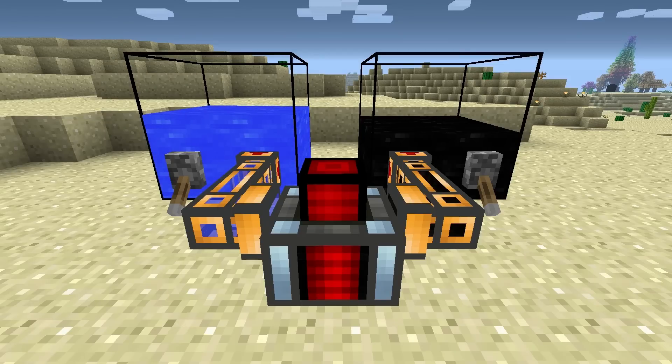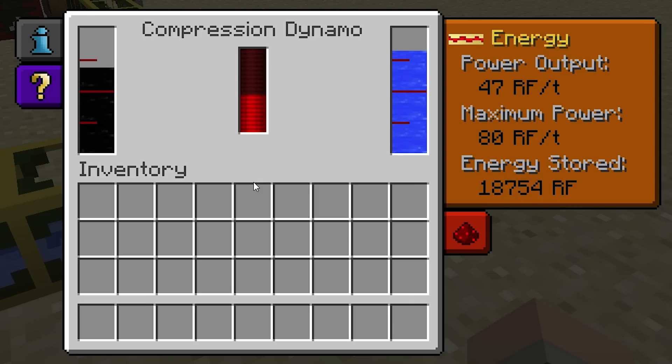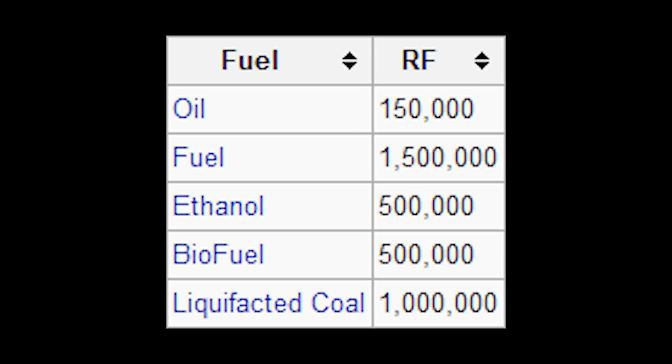The Compression Dynamo is a machine from the Thermal Expansion Mod Pack that can generate redstone flux. It requires two inputs: some form of liquefied fuel and a coolant. This table here details some of the fuels that the Compression Dynamo supports, and the respective amount of redstone flux that each type will provide.